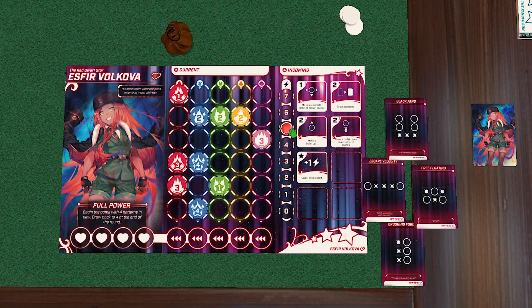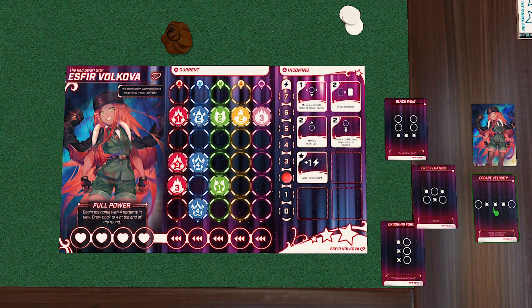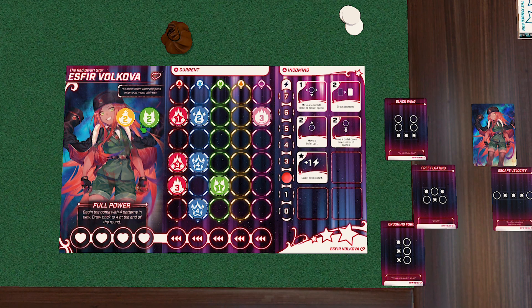Those cards usually have some requirements like you need a three here, maybe two pinks, something like that. However, where the destroyed actions are, you don't need every tile there. So sometimes you're like, I'm not going to get the full benefit of the pattern, but I need to clear out these other ones, or I really need that star ability to get a unique trait. So it's a really interesting push and pull on whether I wait to pull a pattern or draw a bullet.